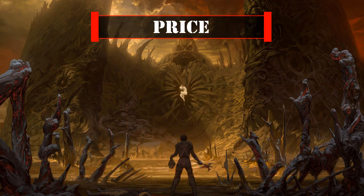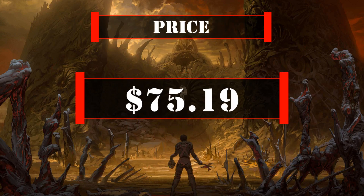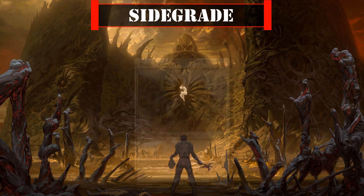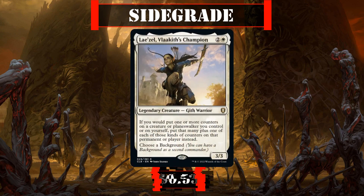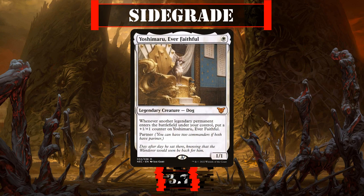The final price comes out to be $75.19 after upgrades. This price does not include tax and assumes that the price you paid for the precon was $40. The price of the cards was calculated by using the cheapest listed marketplace price on TCGPlayer at the time of this recording. For sidegrades, Thalia's Lancers are worth considering if we want an additional tutor effect for our legends that we can reanimate as needed. Lysel Valaketh's Champion works well with our commander to help her get to her ult noticeably faster, and Yoshimaru Ever Faithful is a low-cost legend and legendary payoff that just keeps getting bigger as the game progresses to both protect Dehada and swing into our opponents.